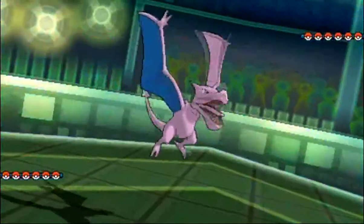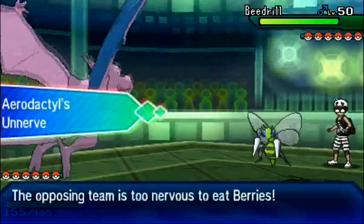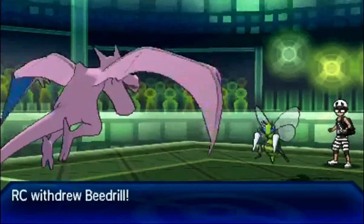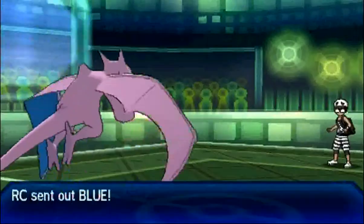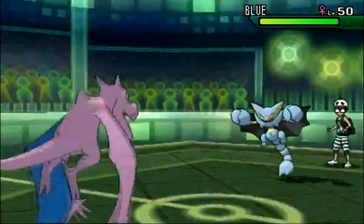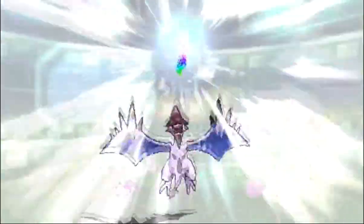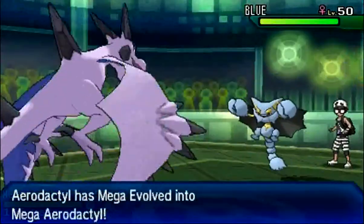He's gonna go ahead and lead with Beedrill, I'm gonna go ahead and lead with my Aerodactyl. We're obviously both Megas, and I'm just gonna go for the flying move, being that it's super effective. He's just gonna go out into his Gliscor, which is a good play, knowing that short of having Ice Fang, I really don't have anything for him — and I don't actually have Ice Fang on this particular Mega Aerodactyl.